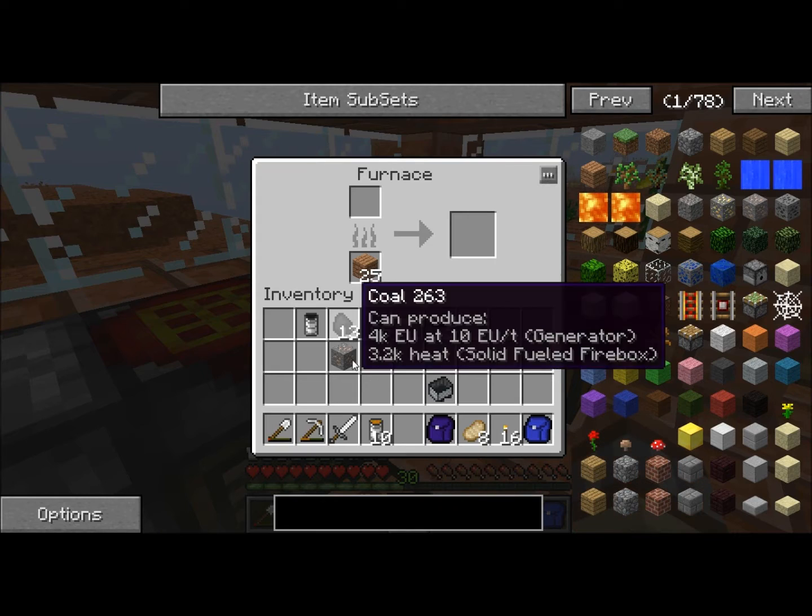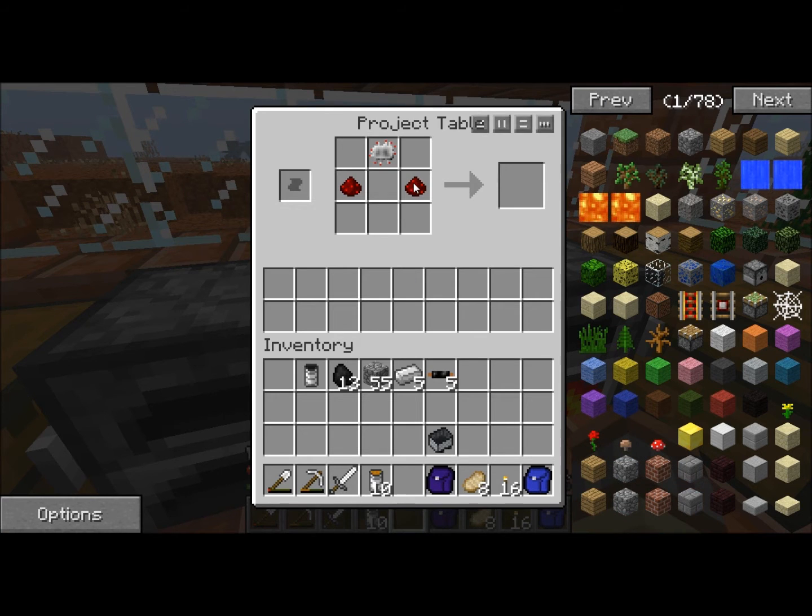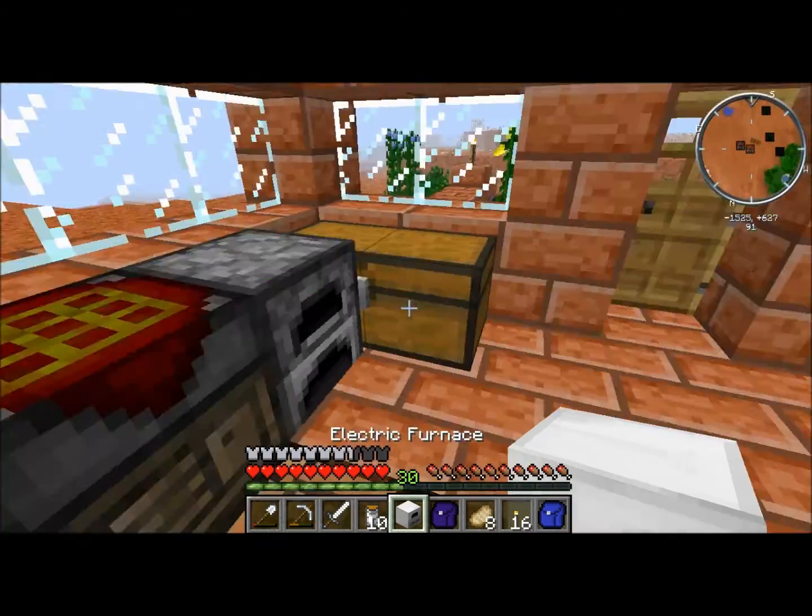Another piece of iron. Instead of burning all my wood, I might as well just abuse that electricity. Iron furnace, electrical circuit, redstone — electric furnace.